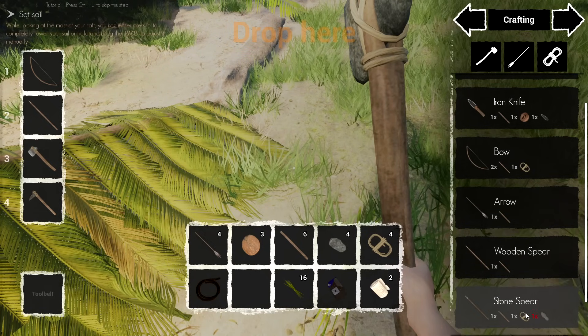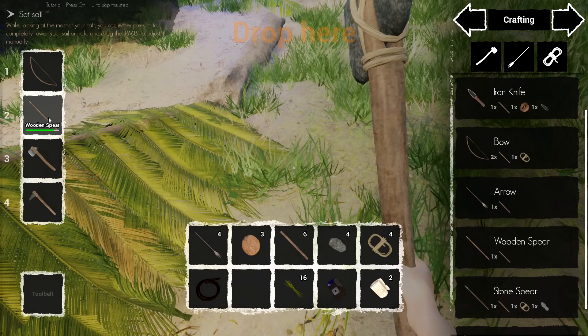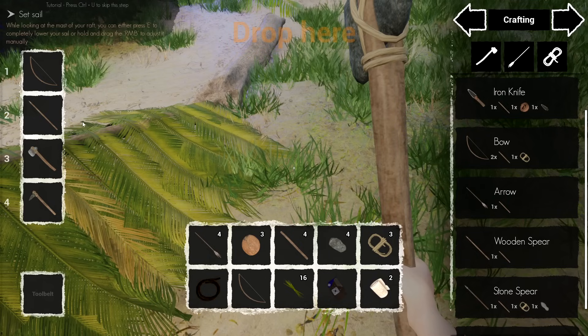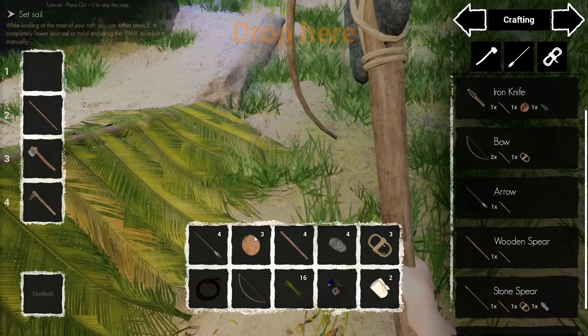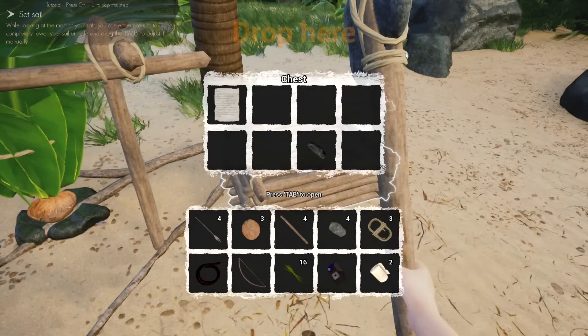Oh — a stone spear! That would be a lot better than what we have right now. Do we have a stone spear? We have a wood spear — oh, I do want to make that. We'll throw that on the ground, grab it, and put it here as a backup.